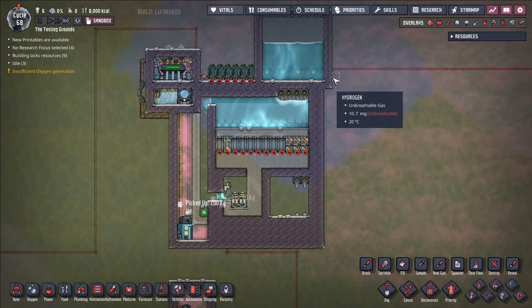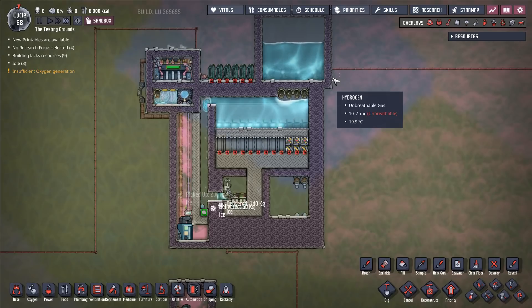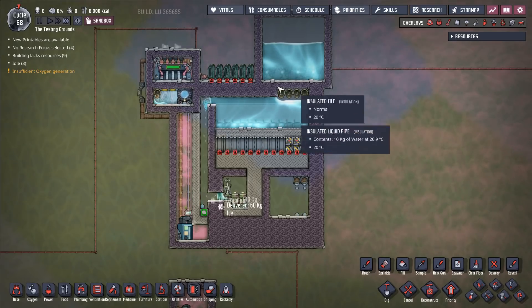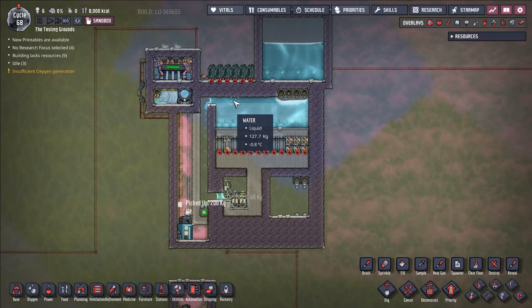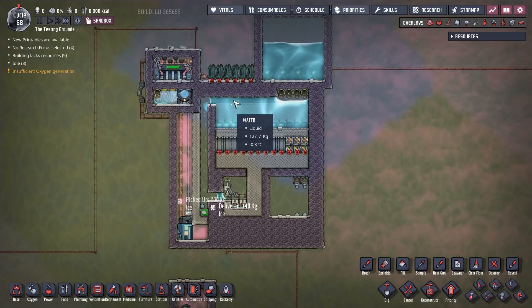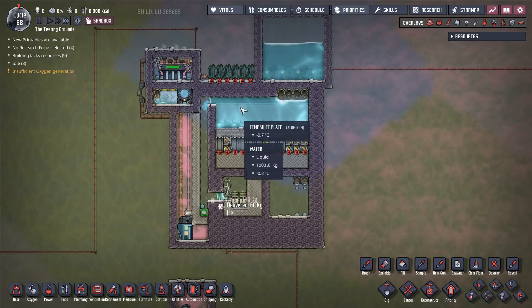35 million is absolutely insane. To put that in perspective, a steam turbine deletes about 835,000 DTUs per second. Basically — I can't do the math in my head — but around 40 steam turbines worth of cooling. And for very little power cost either.